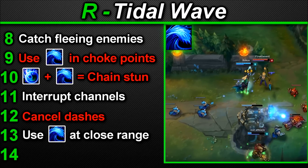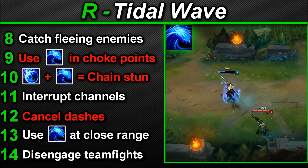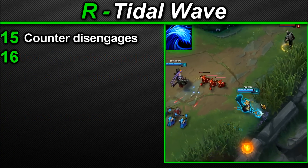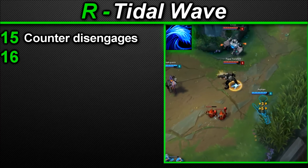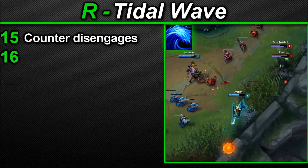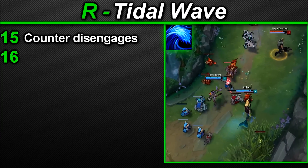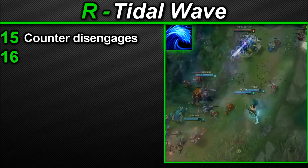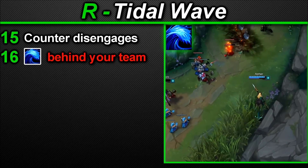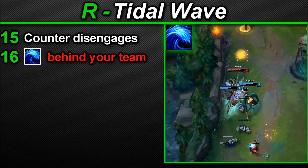Final Tidal Wave tips: it's good for disengaging teamfights — your enemies will see it coming and either waste time moving around it or get hit and slowed and knocked up while you get away. Both outcomes are good disengage. This ability counters disengages — if for example Janna uses her ultimate to knock your team back, your ultimate can re-engage giving your whole team movement speed and knocking the enemy team up. Nami is one of the few champions actually good at re-engaging after a disengage. Always try and use this ability from behind your team so they get the movement speed as the wave passes over them — avoid using it from the front of your team or no one will get your passive.